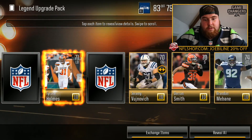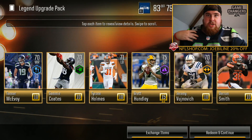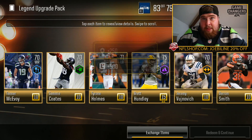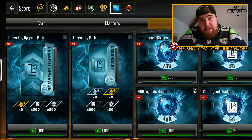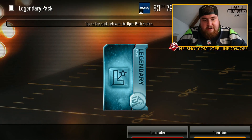We've got a Seahawks Brandon Bain — obviously we chose the Seahawks jersey. I'm recording all these back to back, by the way — don't think I just wear this jersey every single day. Recording these videos back to back, having a little capture session. It was a remote capture session from home. So that was the legendary upgrade pack — what's in the normal legendary pack?